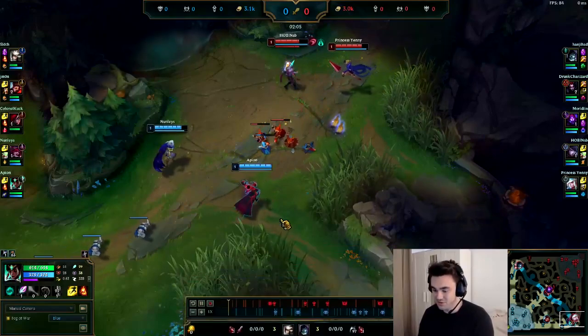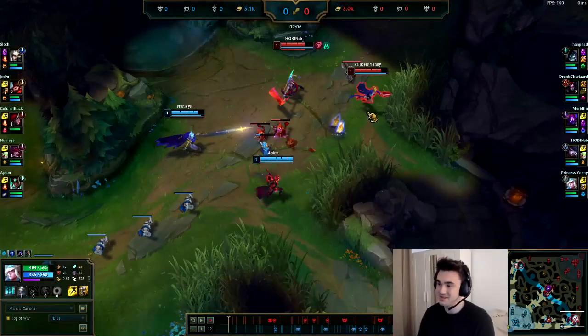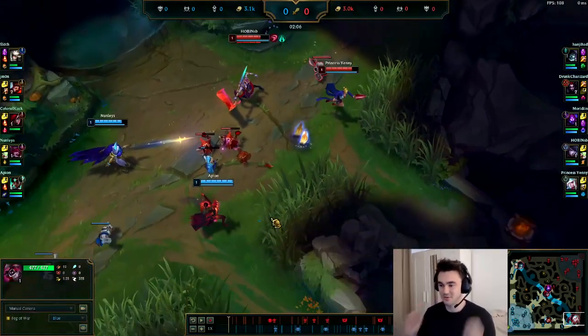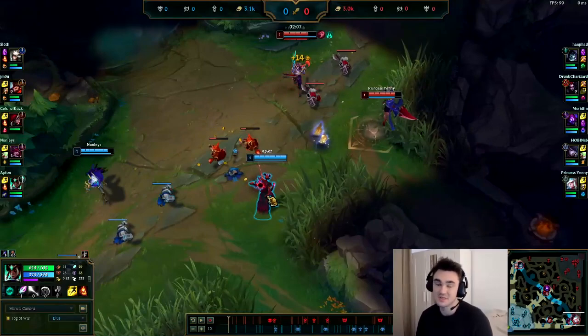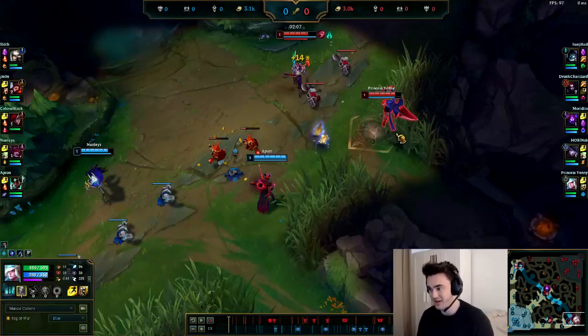Instantly you're in range to hit both of them and they have to play a lot more concerned. It might even cause the enemy to ward this bush, and in that case you get a ward for free. In a matchup you really want to win, you can go Sweeping Lens level one, play in this bush, and when the enemy places a ward you can simply kill it. The important thing is you want to be hitting this second wave as soon as possible — in range to throw your Q, hit the creeps, and start auto attacking before the enemy.